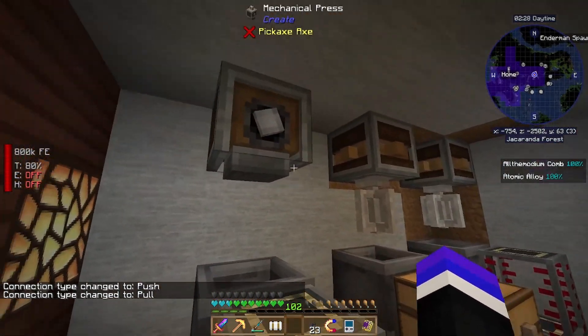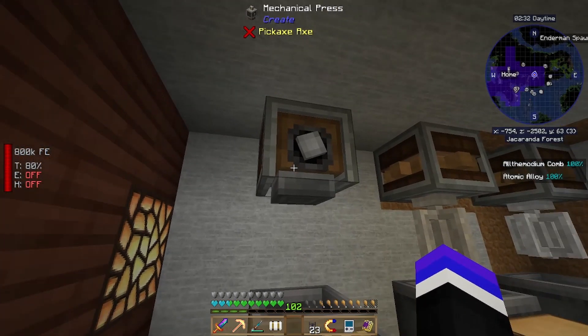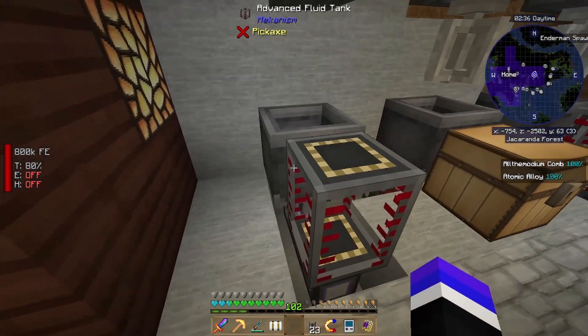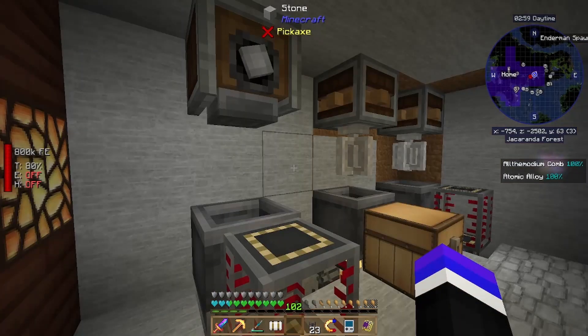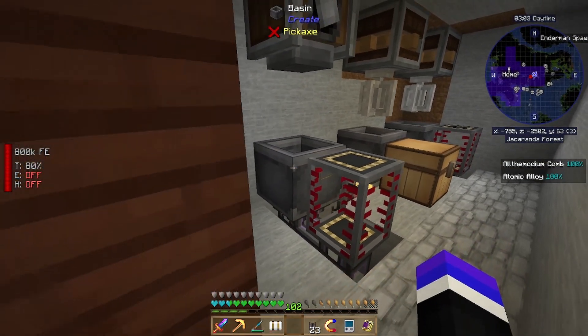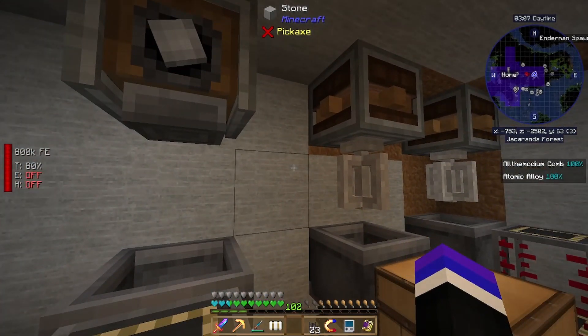Now the trick is to get all of the Create power down here. I think I'm just going to create a gearbox or whatever they're called. This is going to take some tinkering, so let me see about getting it actually set up and I'll show you — hopefully — that it's operating as intended.